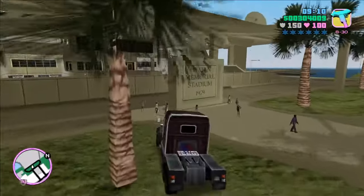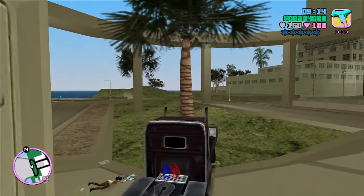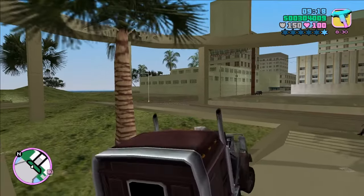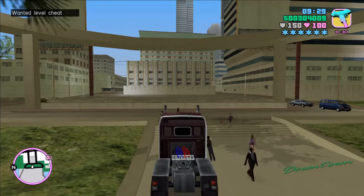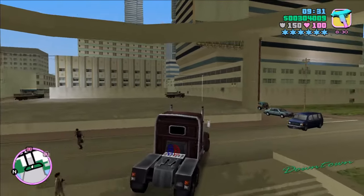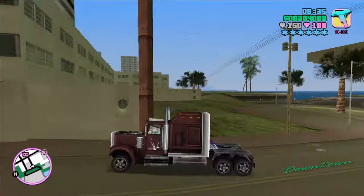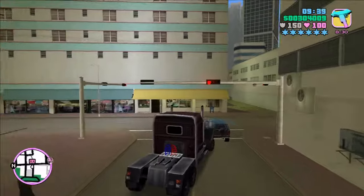Disappointingly, it's not quite as strong as its intimidating appearance would suggest, as it gets knocked around by other vehicles surprisingly easily. Moving on to the trivia section: the name Line Runner may refer to a person who snorts lines of cocaine. The Line Runner features a single wheel on the rear axles as opposed to double wheels as seen on the tanker and road train.